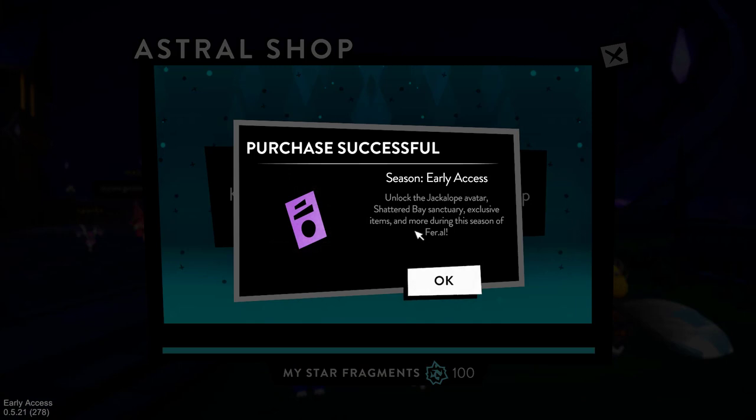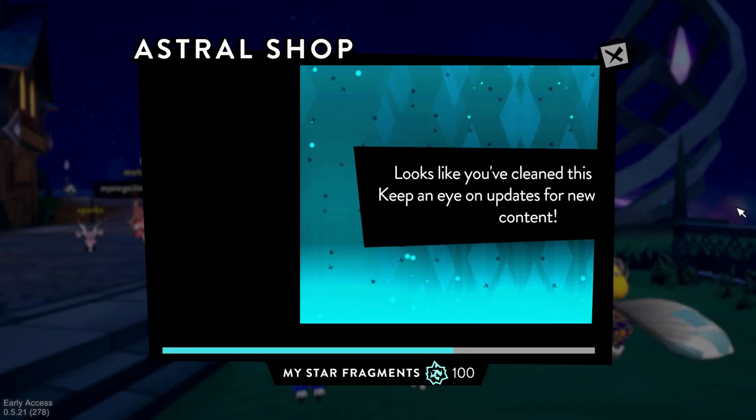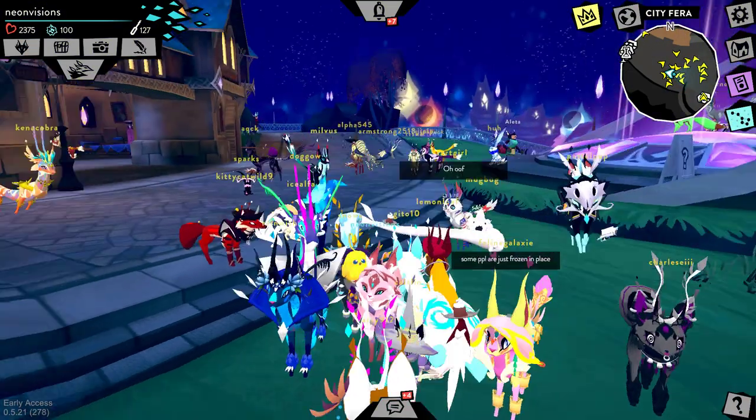Purchase successful! Season early access. This is the very first season pass — unlock the jackalope avatar, Shatter Base Sanctuary exclusive items, and more during the Season of Feral. I bought it! I sold out the Astral Shop and I have 100 star fragments remaining. All right, here we go, let's begin the season pass.